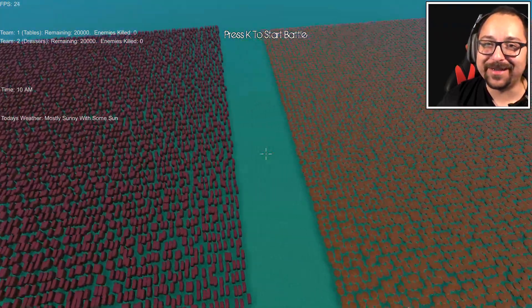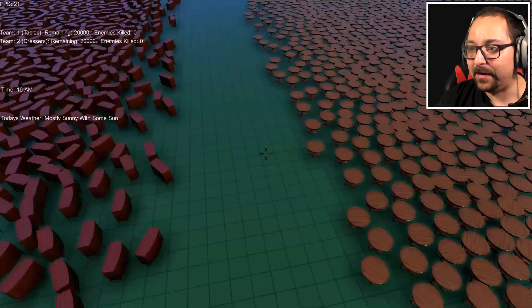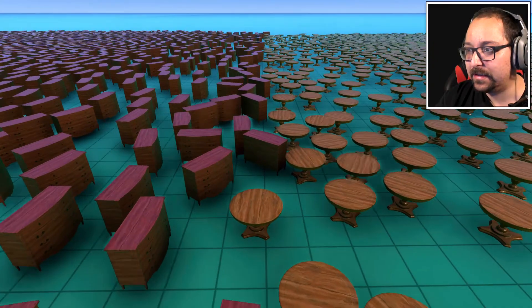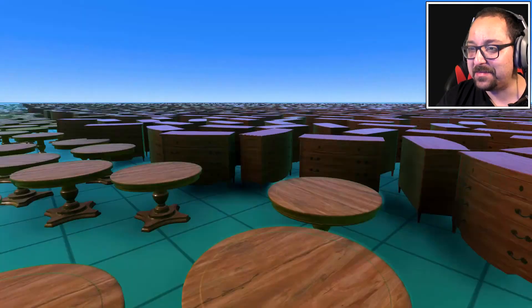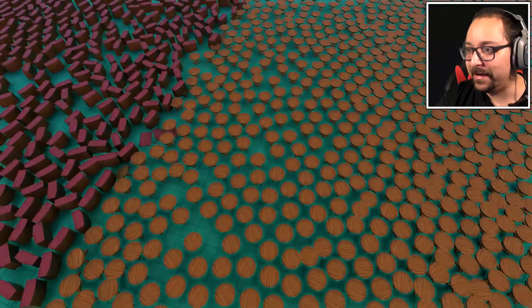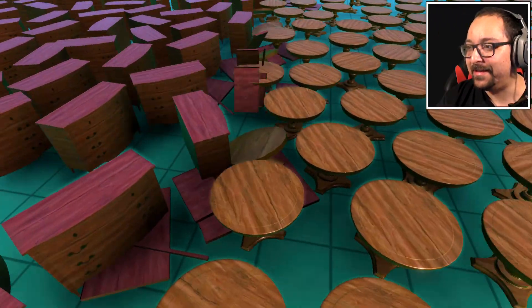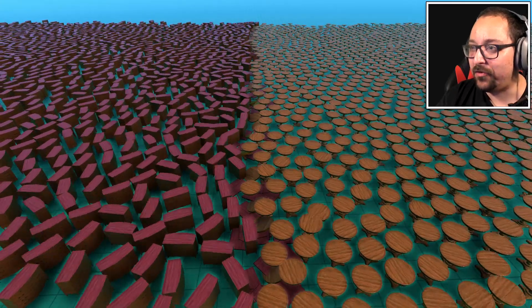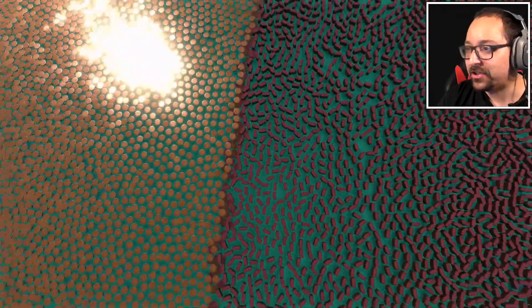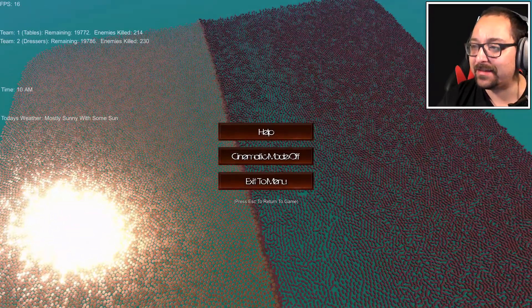I put them closer together now and dropped them down to 20,000 so we can see the battle. They're actually making sounds but there's no animations. Who's going to die first? Oh, a dresser is down. A table is down. This is so exciting — so much damage. They're just dropping one by one. I wonder how long this would actually take if I wanted to wait for this battle to finish. Let's check the stats.